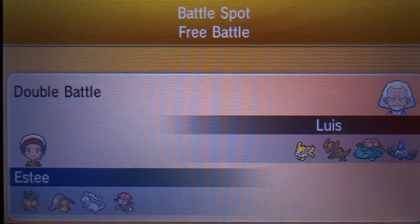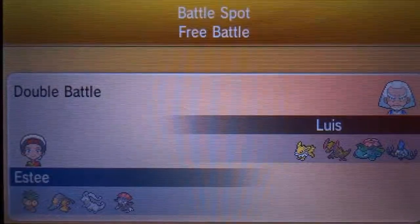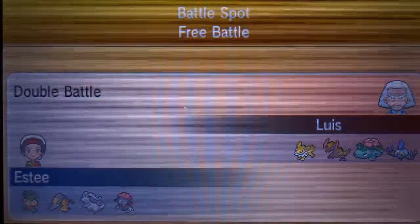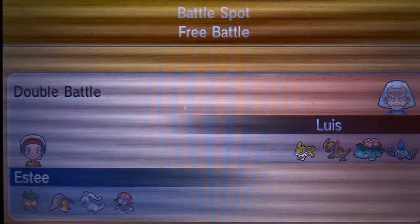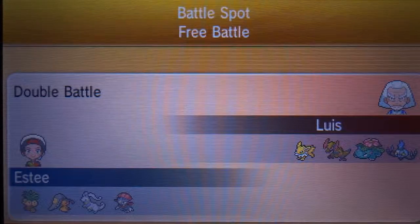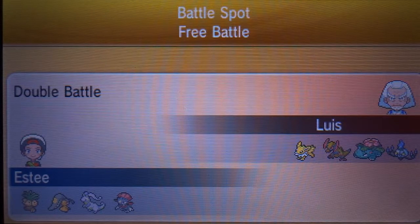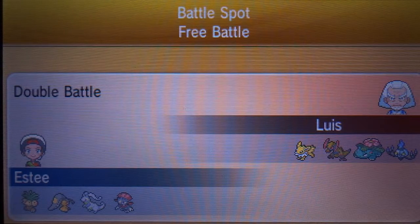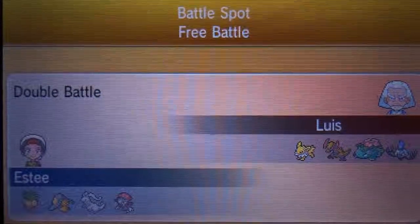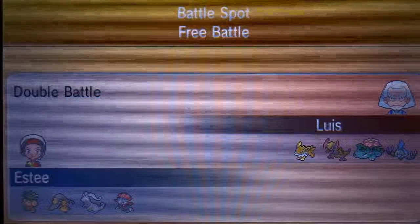Hopefully next time I'll be able to use Rhyperior on the team - I didn't get to bring Rhyperior. Even though my opponent did have the Jolteon and the Aggron, I didn't think it was necessary. Rhyperior is more for if my opponent has fire type Pokemon, especially Mega Charizard. I also have a singles team and I'll be doing some single battles hopefully. But yeah, if you have any suggestions for me go ahead and let me know, if you want to battle me also let me know. That's gonna be it for this video, hope you guys enjoyed and I'll see you guys next time.